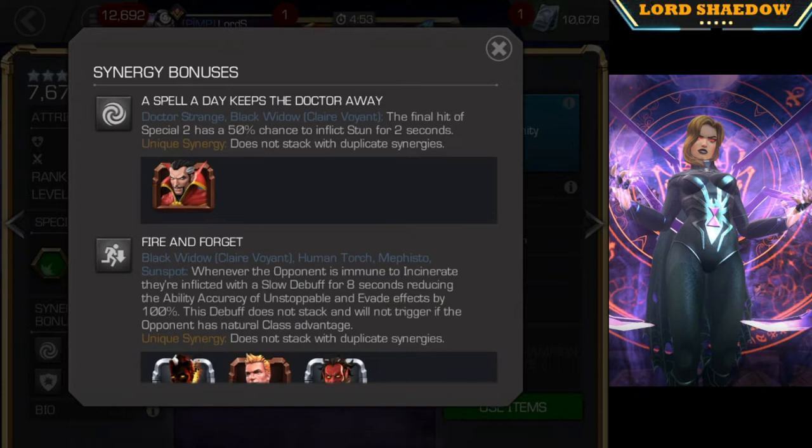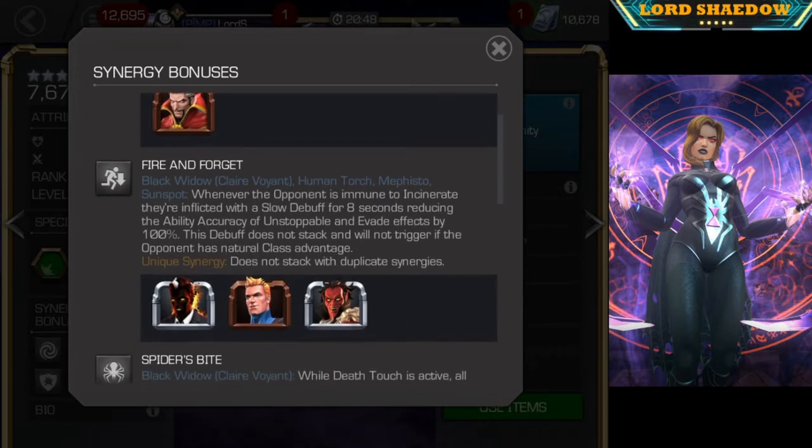First, we're going to take a look at her synergies. This first synergy she has with Doctor Strange is actually pretty good. You have a 50% chance to inflict a stun for 2 seconds after a Special 2. As you know, you can get in a full combo within those 2 seconds — as long as you start your combo within those 2 seconds, you can finish it. So that's actually pretty good.